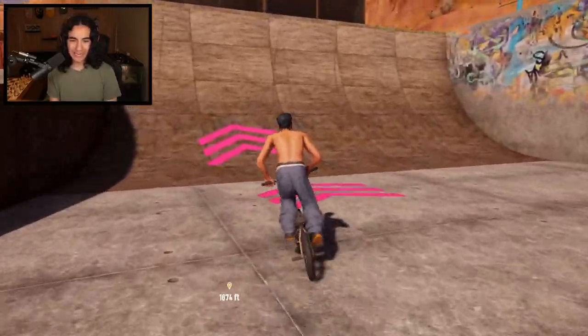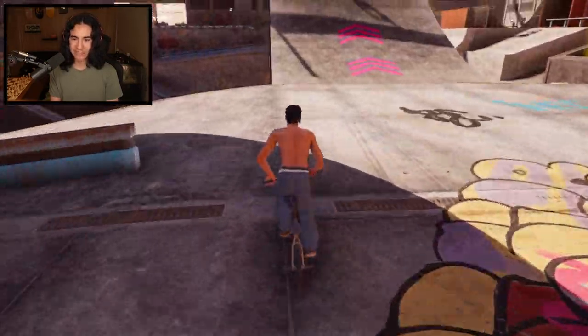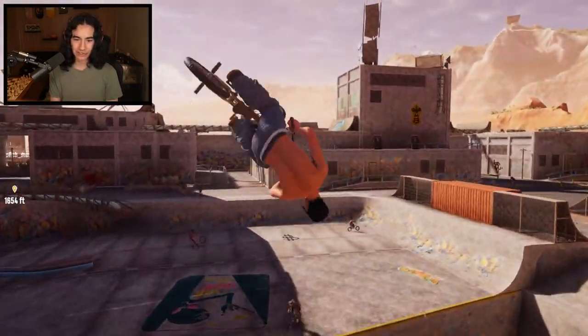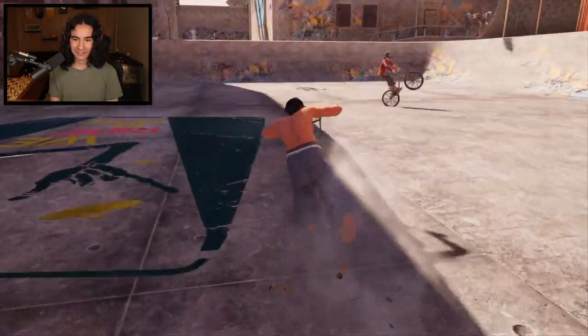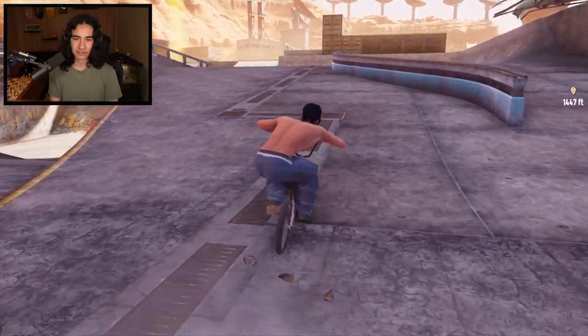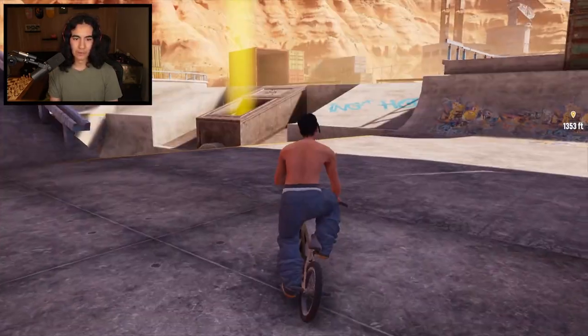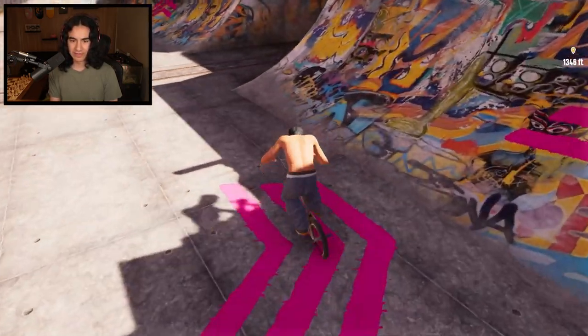Another cool feature about this game is that there's these pink arrows around where if you hit them, you actually get like a giant speed boost and it kind of launches you a little extra far. They've just added so many obstacles. Like every single direction you go, there's something that you can bike on. Can we actually go into this like yellow beam thing?